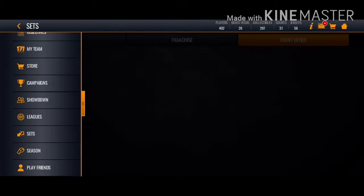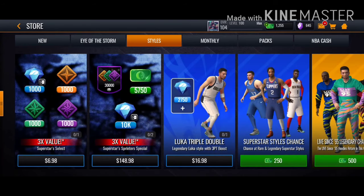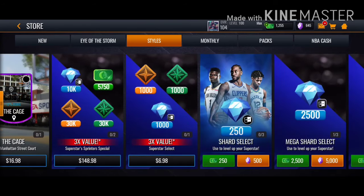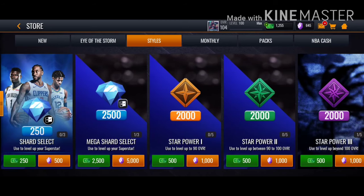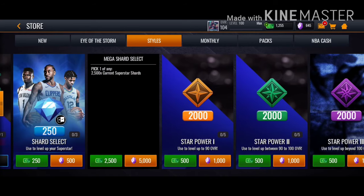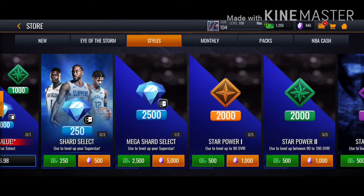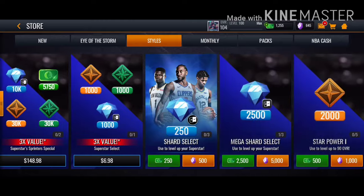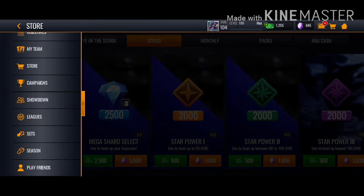Let's go to the store. You can see there's Eye of the Storm styles, Money Bags, NBA Cash. Press on Styles and you can see this — even though they say Styles, there's actually this thing behind it. If you guys didn't know about it, now you know. I bought almost five or six of these almost every single day — very, very useful. This uses magic dust, and that's the reason why I got them.